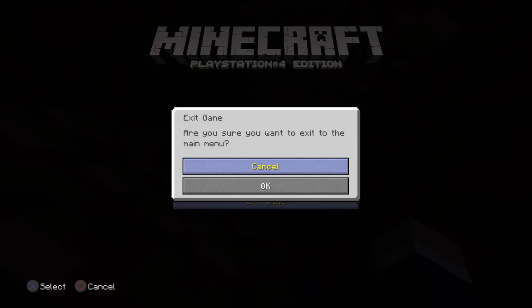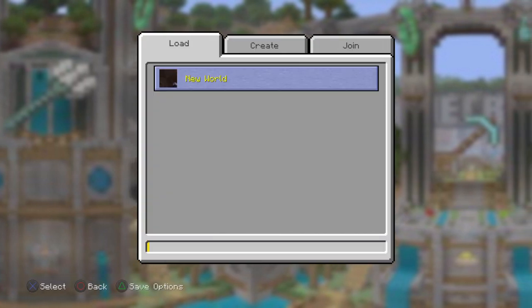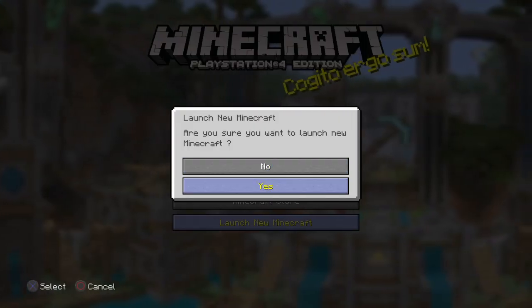Then what you want to do is exit the game. Go to play, load, load, and then you should see here it says new world.